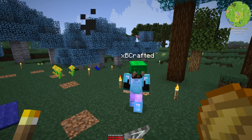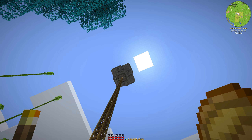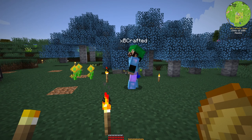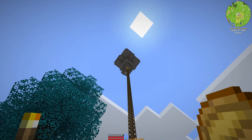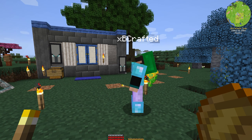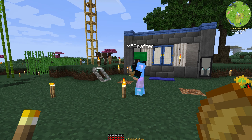Hey guys, welcome back to All the Mods 6. A few things have happened since the last episode. Look up - there's a mob spawner up there. It's a bit of a travel to get up there so we're not going there right now, but it's a basic mob farm. We're using fans to push the mobs off the platforms and then fans to push them down channels to a hole where they fall and get killed by spikes.